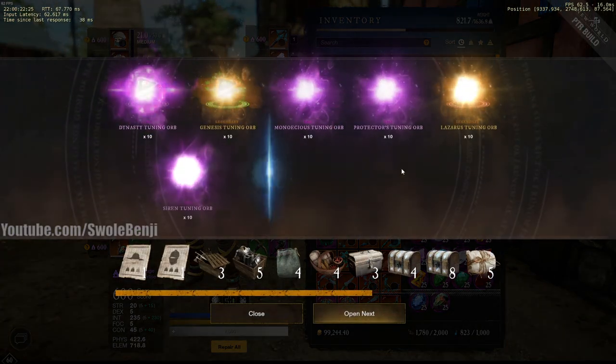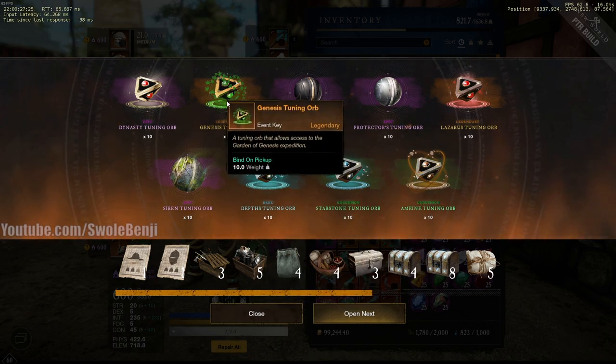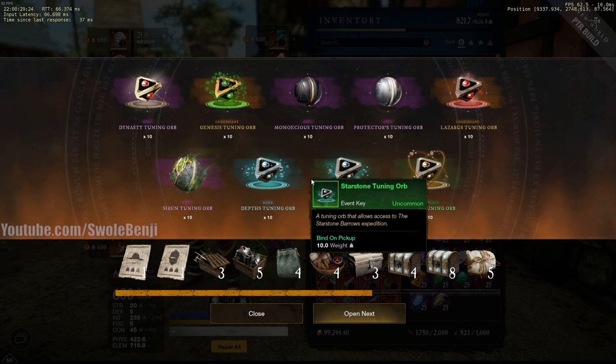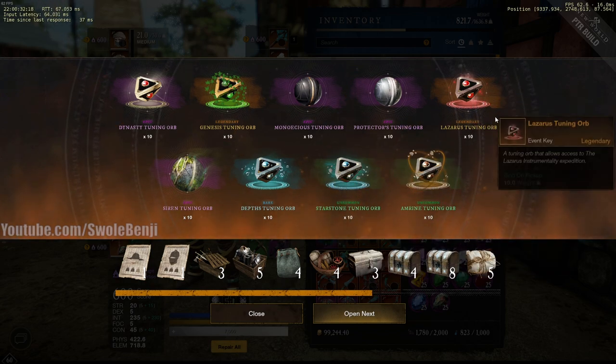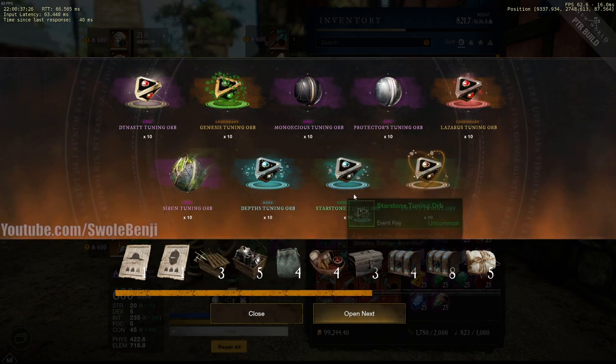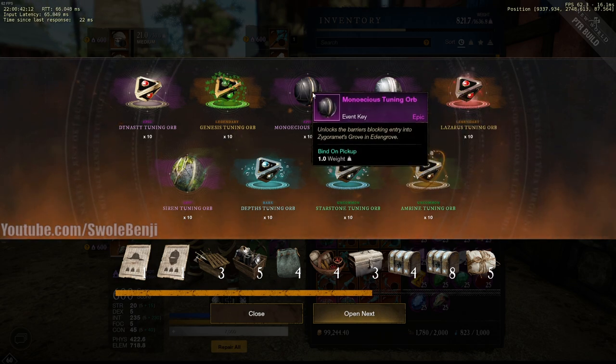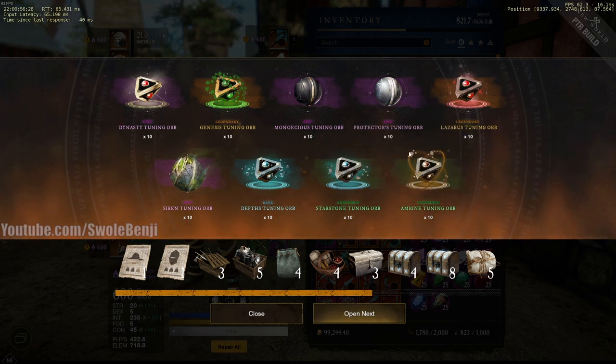Tuning orbs — if you ever wanted to practice dungeons, this is huge. I paid 10,000 gold to have a group run me through Genesis and it took an hour and ten minutes. I used my Lazarus tuning orbs in a group and had them stolen. So if you ever wanted to do Siren's Deep, Starstone, The Protector, or even the Monoacius — which I've somehow never done despite over a thousand hours in the game plus a thousand hours in beta — you can do it here for free.